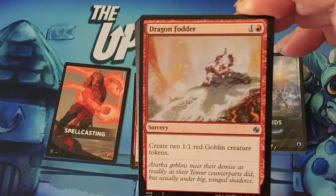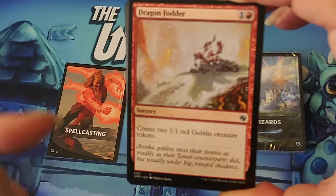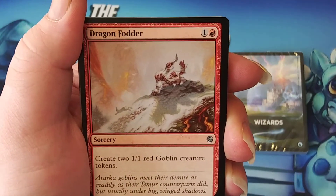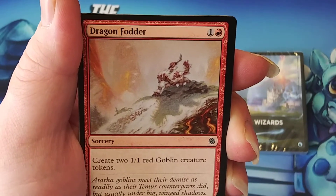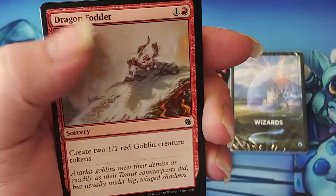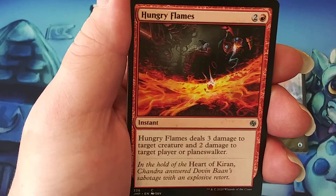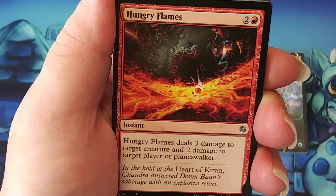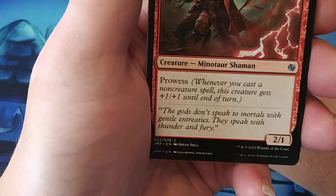Dragon Fodder — a way to make creatures and play spells at the same time. In a spells-matters deck, this is what it's referring to: spells that do what you need in other situations. One generic and one red as a sorcery — create two 1/1 red Goblin creature tokens. Hungry Flames for two generic and one red deals three damage to target creature and two damage to target player or planeswalker, so it can help you deal with a planeswalker that gets out of hand.